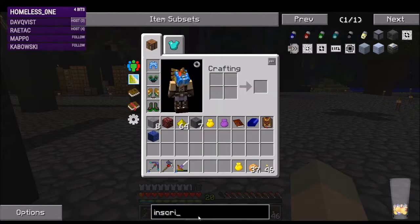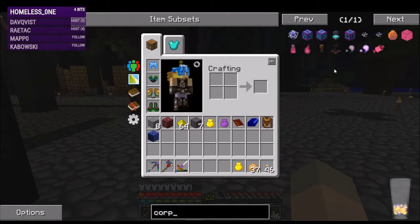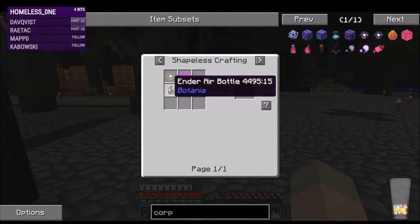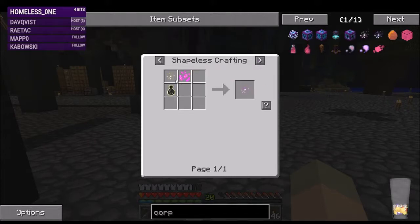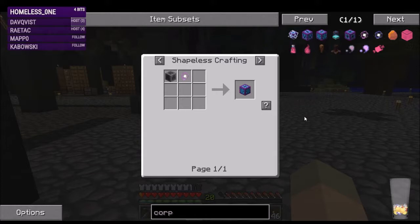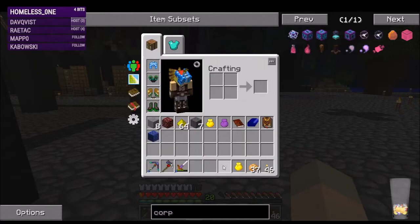We're not getting into AE2 anytime soon. That's why I looked at the Corporea network — it's Botania's simplified AE-type thing. It requires corporea sparks, which are regular sparks with ender air and pixie dust. We need to go to the End — the dragon's already dead — and get pixie dust from the Alphime portal. The corporea index, funnels, and interceptors use the same recipes, so those are the machine parts we need for a Corporea network. We'll at least be able to do some simplified fetching from our storage drawers.